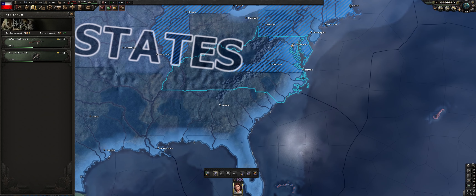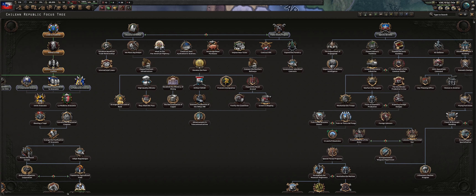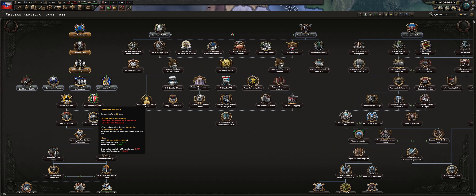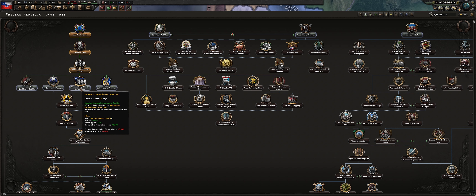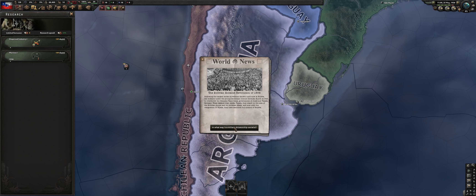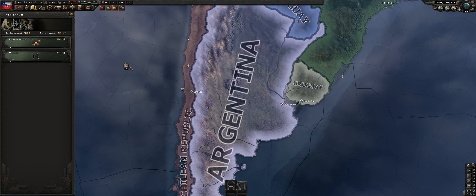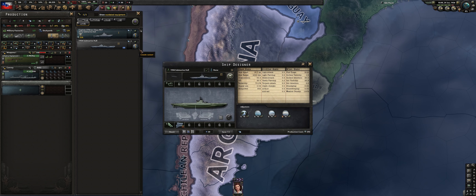Continuing down the tree, let's start taking our Mapuche focuses. We will take all of those Mapuche focuses pre-civil war except for the upper right one that has to do with division organization, but we're going to take the rest. Marines still remain pretty powerful — in another guide I mentioned that the special forces cap makes them weaker, but I'm going to take that back. I like marines, they work out really well.